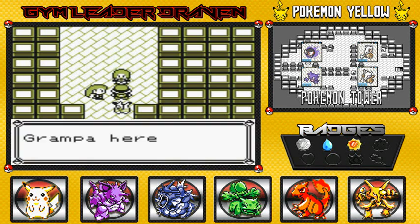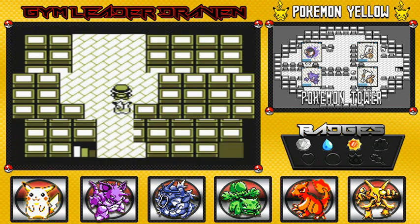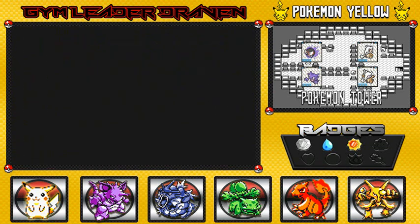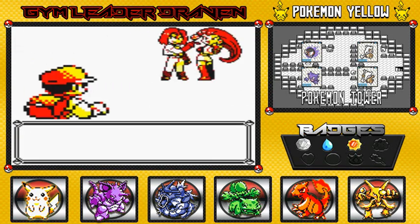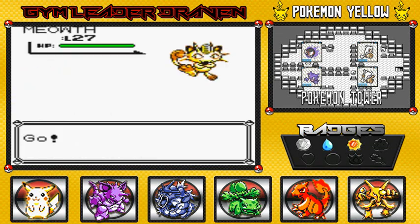Stop right there — prepare for trouble and make it double! Grandpa had complaints so we're settling this right now. 'Render yourself invincible or prepare to fight!' Here we are in our third battle against Team Rocket's Jessie and James. Shouldn't be that hard — they're coming out with Meowth first.